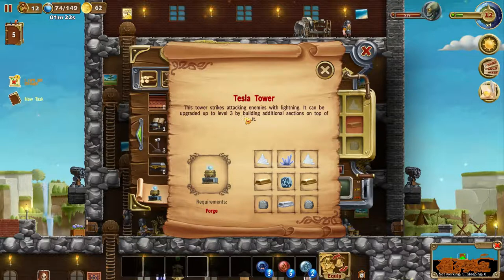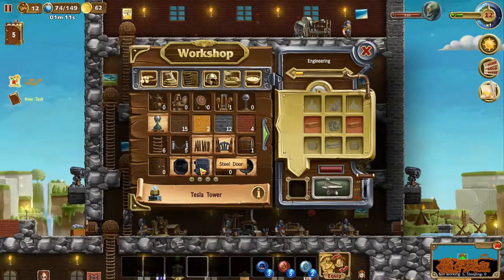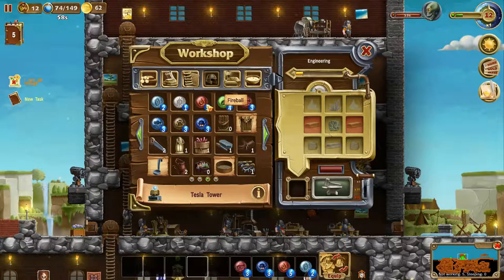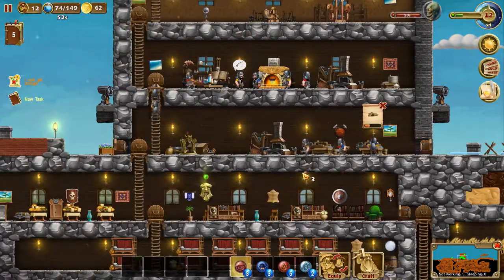This tower strikes attacking enemies with lightning - it could be upgraded to level three by building additional sections on top of it. That's pretty cool actually. Steel door - we might want that for our castle instead of this wooden door. Okay but we need to focus here. I need my horn spell and I got the firepower one - okay good.